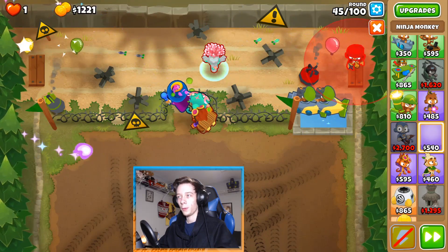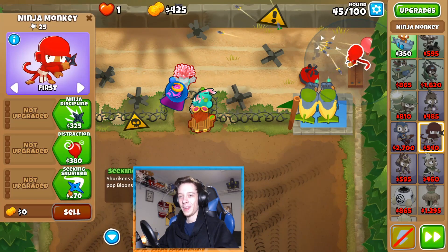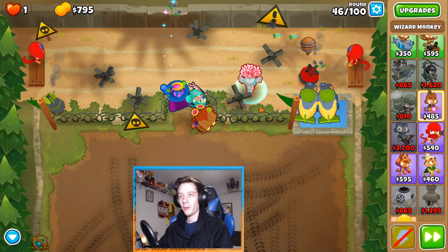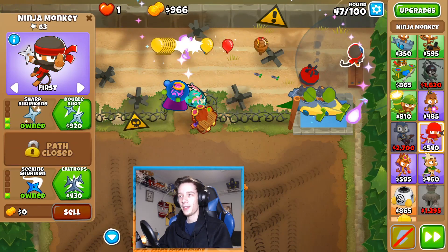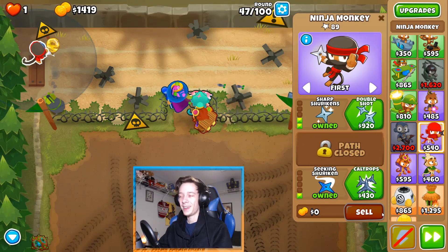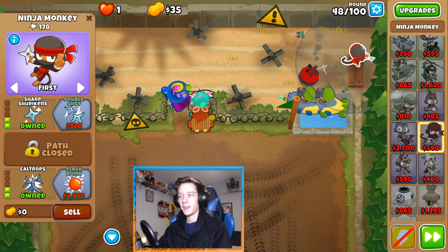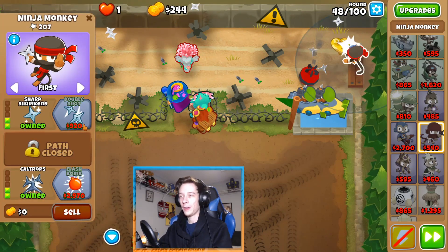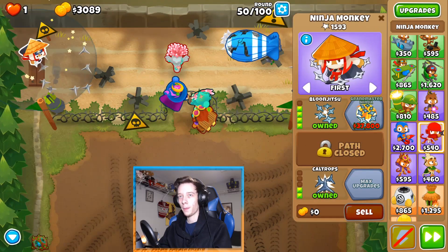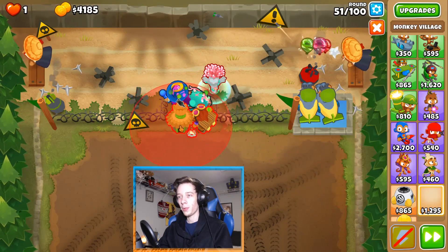Round 45 we can grab Arcane Spike, which is nice. I'm actually going to put two ninja monkeys over here, because if we save up for Archmage now we'll get it right around round 63. Round 62 is kind of scary without these guys. We want to get both of them to 402s — order doesn't really matter. These guys also give some extra range to the subs, so that's great.